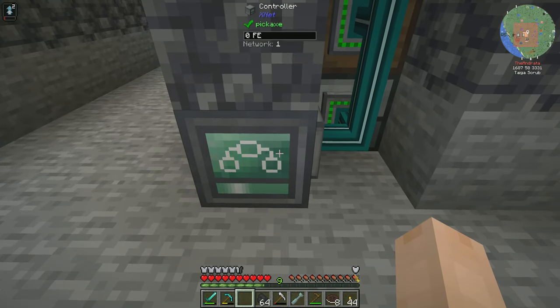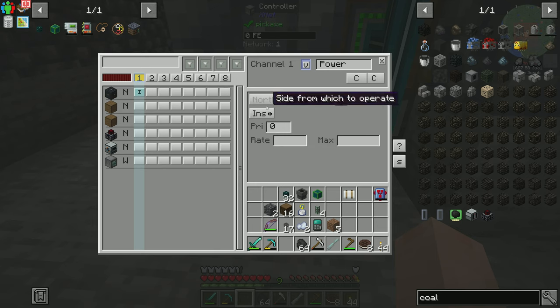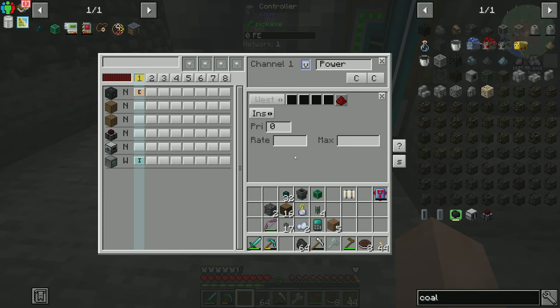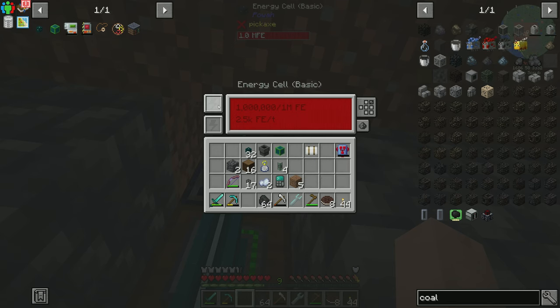So the first thing we want to do is go ahead and set up our channel. I hope we're able to do this without having to have power going directly into the controller. So we're going to insert here and get power — but that's what I was afraid was going to happen: we're not going to be able to pull power and insert until we actually get power into the controller.